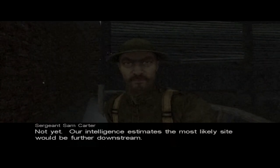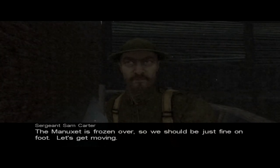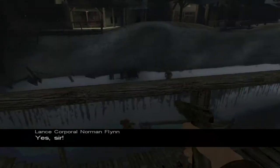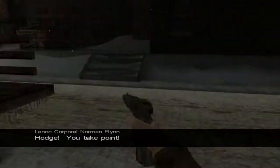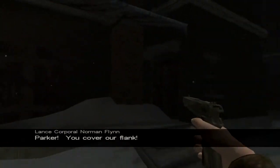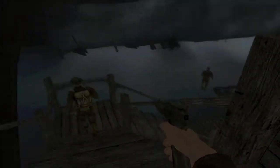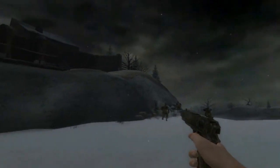Further downstream — the Minuxet is frozen over, so we should be just fine on foot. Let's get moving. Move out, Marines! Secure the area. I still just have my pistol. Really? I still only have a pistol. Is there anything back here? Alright, let's go, Marines. Let's do this. Get your eyes peeled and your weapons ready. Hopefully you'll keep your weapons very ready so you can actually be useful.